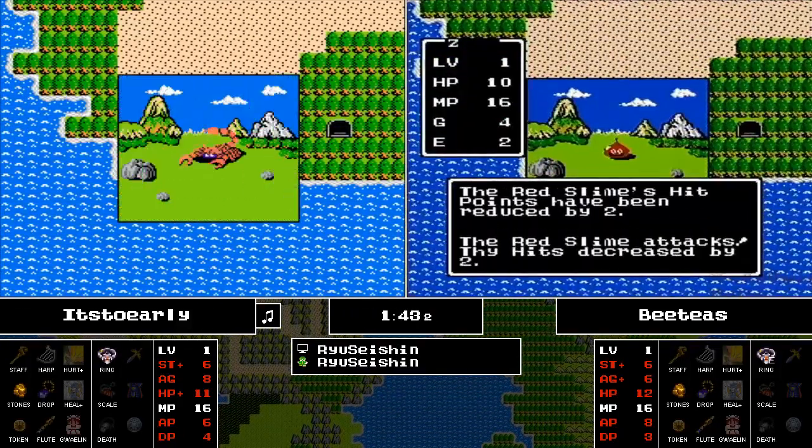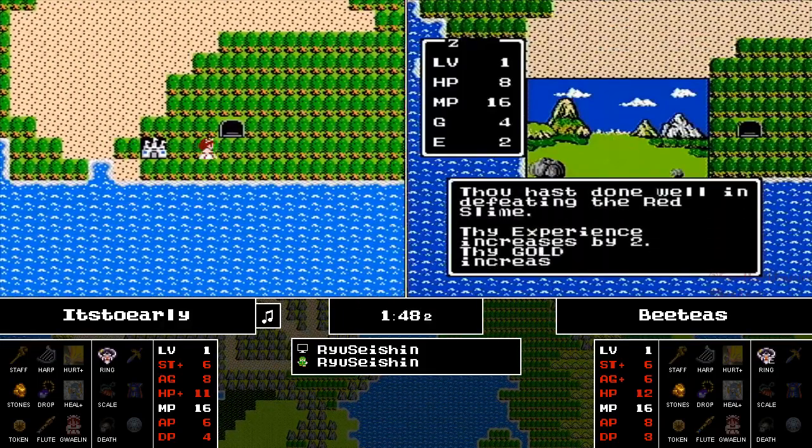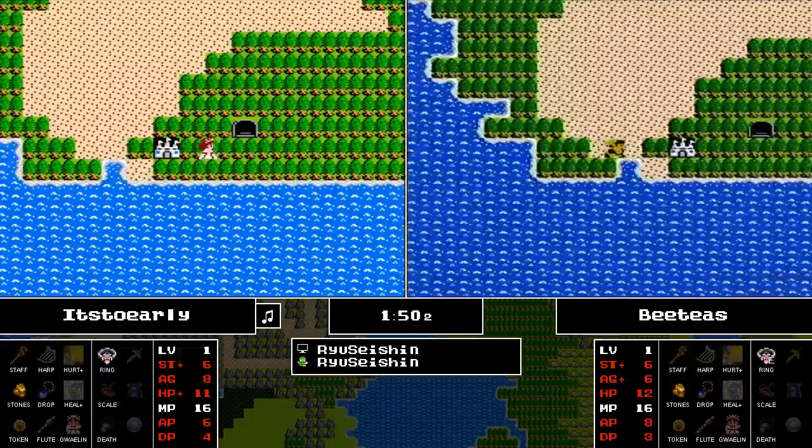Wow, that is a sad day when you get to see a Metal Slime with so little strength that you could easily take it out, but it has Hurtmore to take you out first.